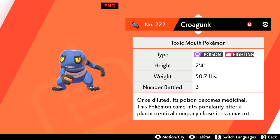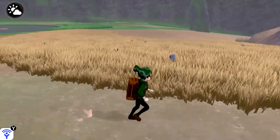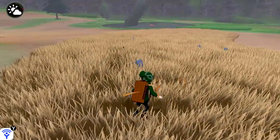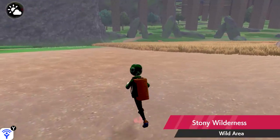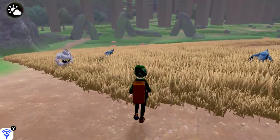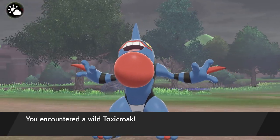Back to the Dusty Bowl and Giant's Mirror, but in Shield this time. We have Croagunk, who is yet another Pokemon with a high likelihood of appearing during Overcast in this area. After you've caught your Croagunk, level it to 37 to evolve it into Toxicroak. You can also find Toxicroak in the Stony Wilderness during Overcast as well, so look there if you don't feel like wasting candies.